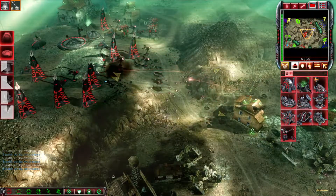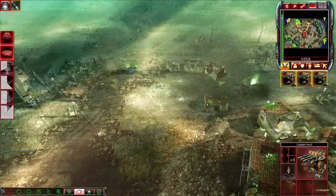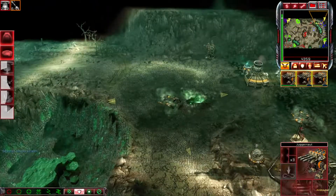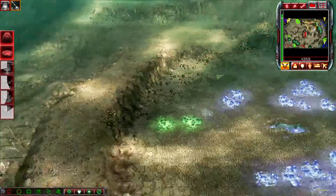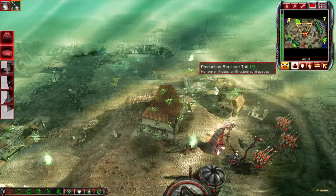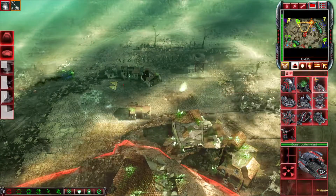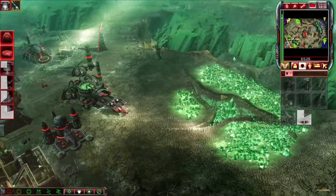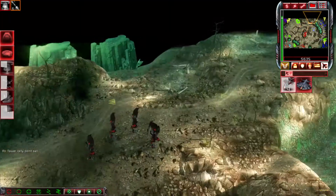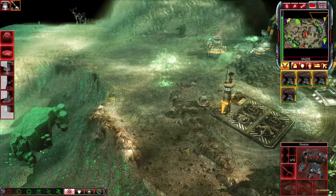Lay waste. Protected. Our base is under attack. Load up another one. Unit under attack. Training. Our base is under attack. Training. Operational. Nod must acquire new lands. Venomcraft ready for liftoff.